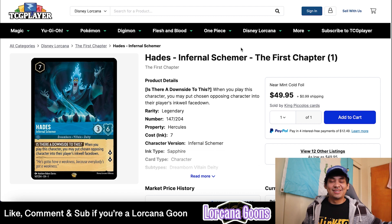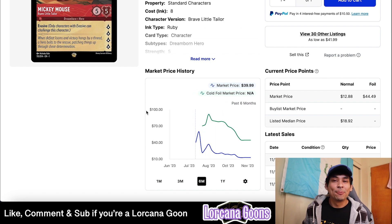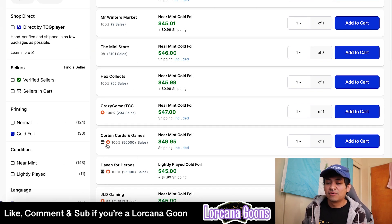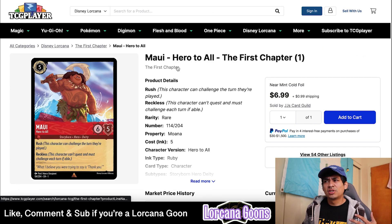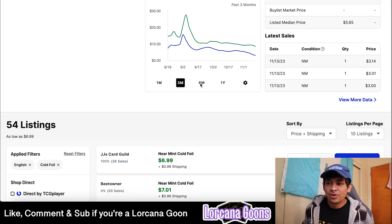There are still some cards — especially foils — that are holding their value. Mickey Mouse Brave Little Tailor foil peaked at around $90, and even during this market crash, Corbin Card and Games has it for $49.95 as the lowest verified seller with more than 1,000 sales. Still a $50 cold foil legendary. Almost all cold foil legendaries are more than $20. Maui Hero to All foil is still about $9-10.